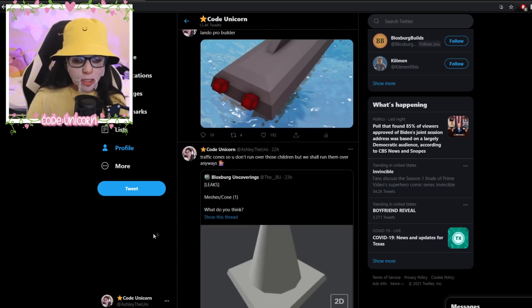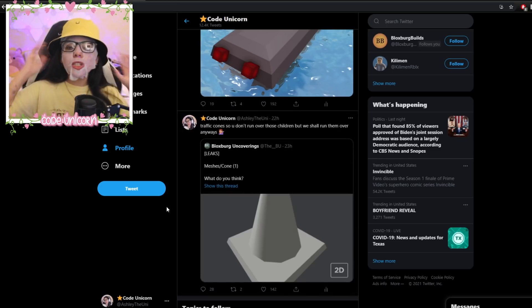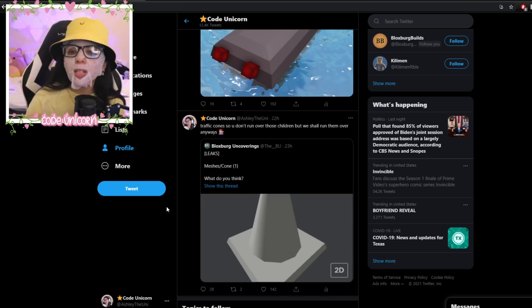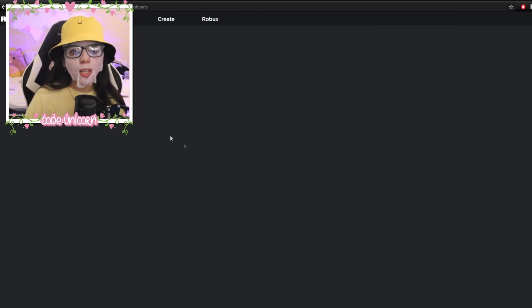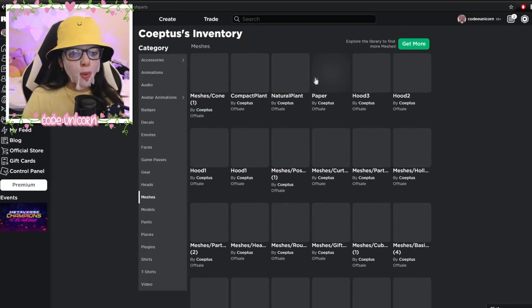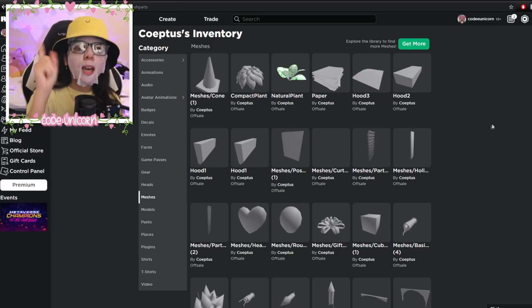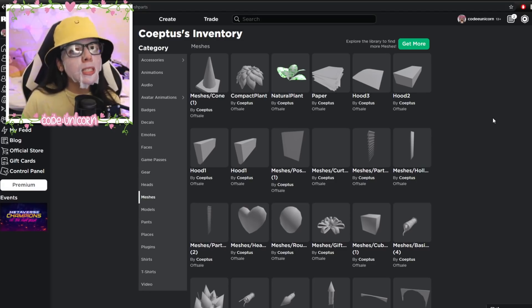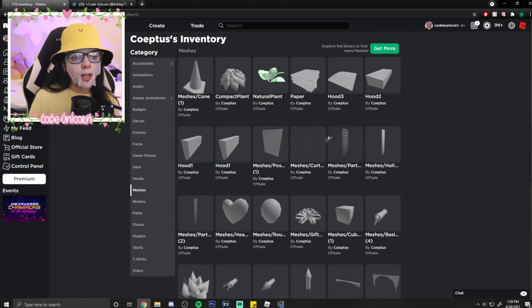It is a joke — I don't think it's actually gonna be a school. But the traffic cones are what you put on lanes so you know where you're picking up kids, the paper could be homework, the hoods could be a school bus, and the plants could be for outside the school. Maybe co-optus is trying to trick us into thinking it's just a rescale tool, but it could actually be a school update. The leaks at this point are pretty bad to be honest.